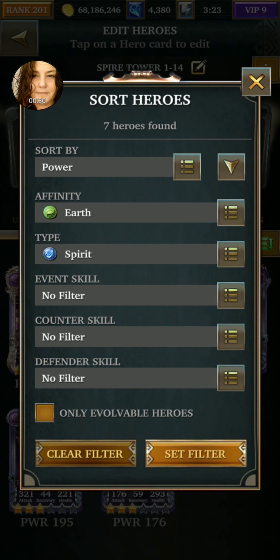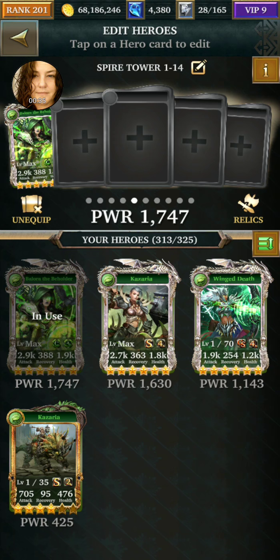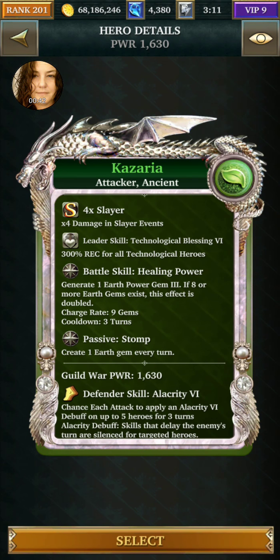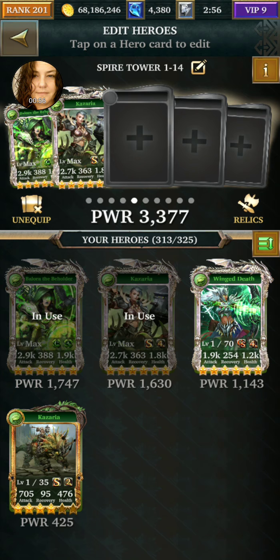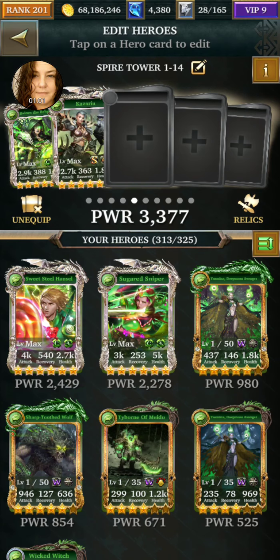Our affinity was earth and we had ancient, so I get to use Ballora, which is awesome. I'll put Kazaria on there for now because she's old but she's maxed. She puts a power gem three down twice if there are eight gems on the board that are green, and creates one every turn. She goes there too. What else — ancient, corrupt — oh nice, okay this guy...